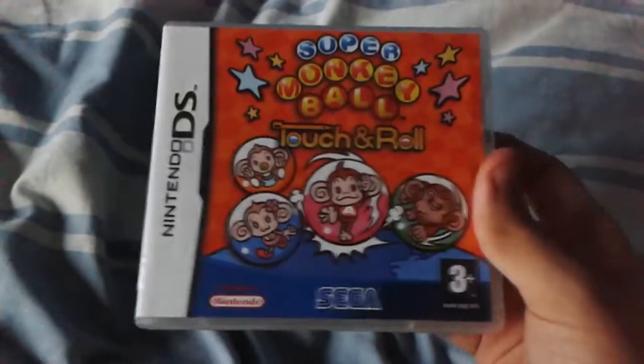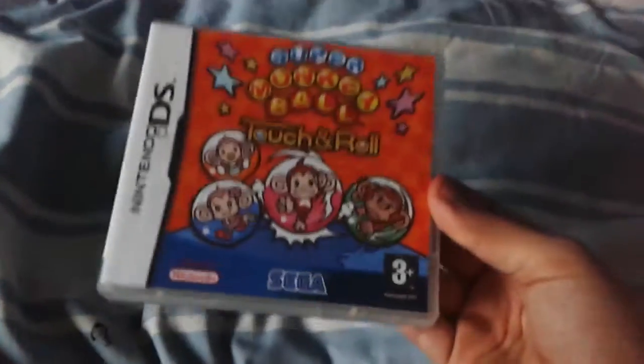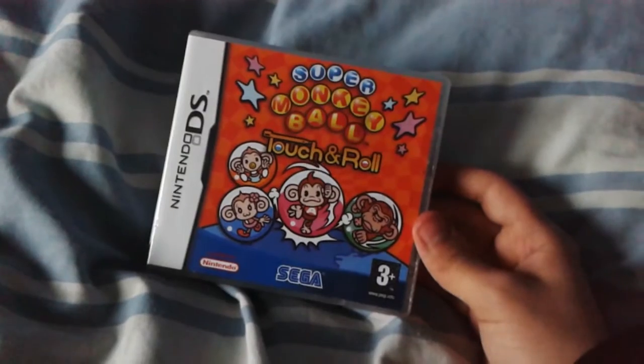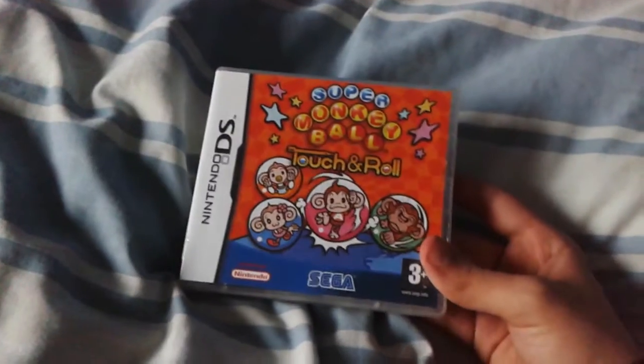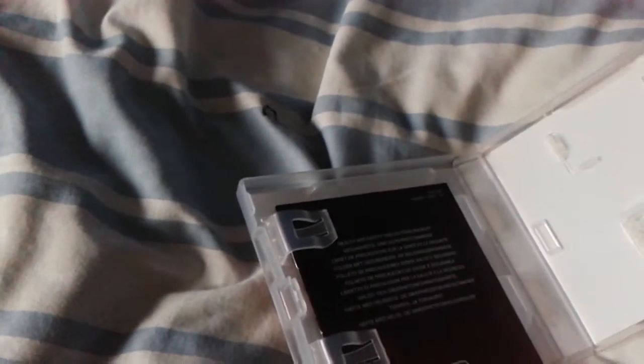Super Monkey Ball: Touch and Roll. Basically, the first Super Monkey Ball game on the DS. Super Monkey Ball, if you don't know, is a puzzle game where you lead your monkey to the goal while going through levels of tediousness — but good tediousness of course. It's a pretty fun game and pretty addicting, like all the rest. You can play as Ai-Ai, Mimi, Baby, and Gong-Gon, like in the previous ones. A lot of the levels are really hard too. If you love Super Monkey Ball, get this game — you will not be disappointed. It has nice mini-games too like the previous ones.